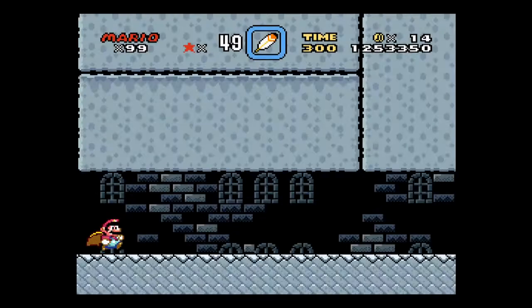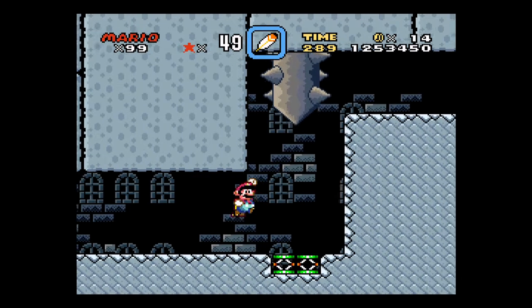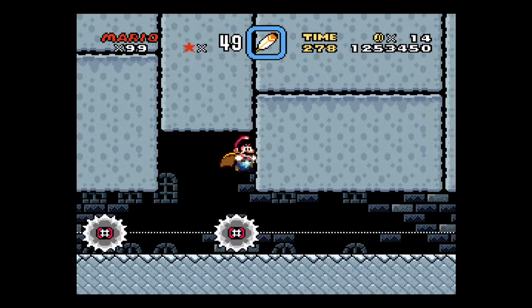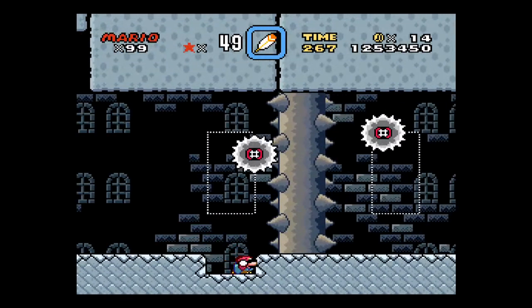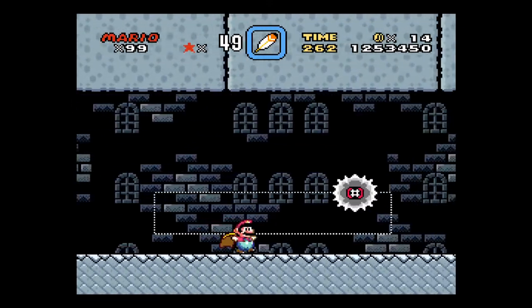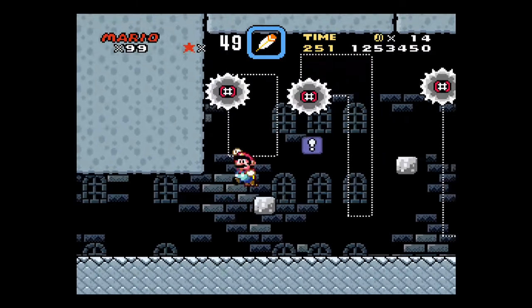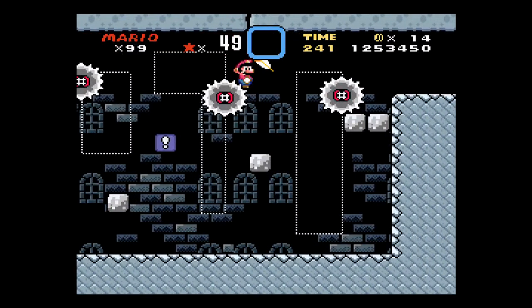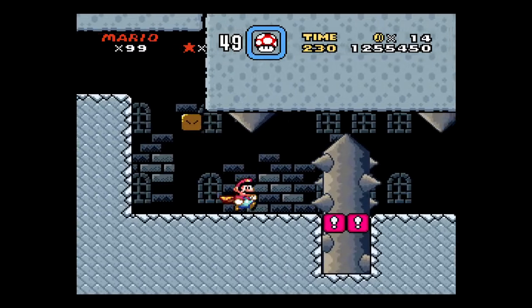Alrighty, on to Wendy's castle. Be careful of the stompy stuff in this level. Duck under that. Jump over that. Try not to hit the fireballs. I'm gonna stop there. These are a little faster than the other ones.